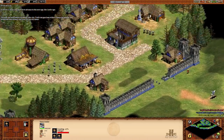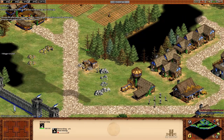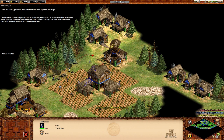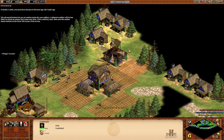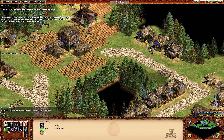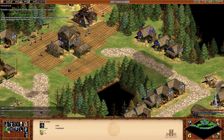Age of Empires is kind of a rock-paper-scissors game. Also, if we ever want to build a castle, we also need some stone. I think I'm going to focus on my farming so we have a lot of food. So you have these unit stances: the aggressive stance, which is when an enemy is nearby, this unit will ultimately attack no matter what. And they follow the enemy around.